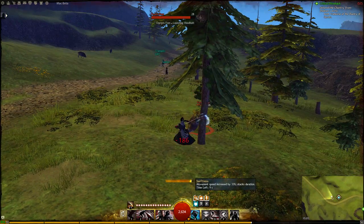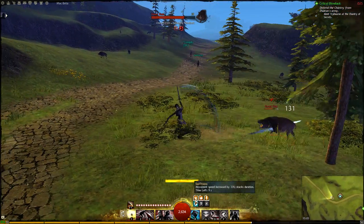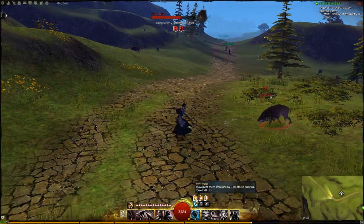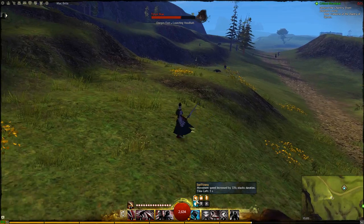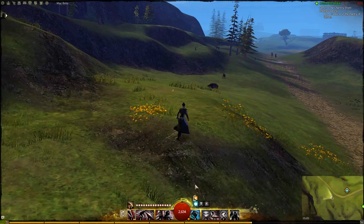Swiftness does not stack in effect. The higher swiftness instead overrides the lower ones. They do however stack in duration. This is especially important for elementalists using air attunement. The move speed cap is 33%.